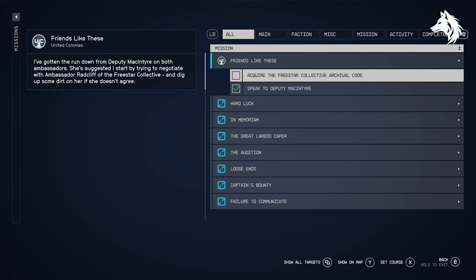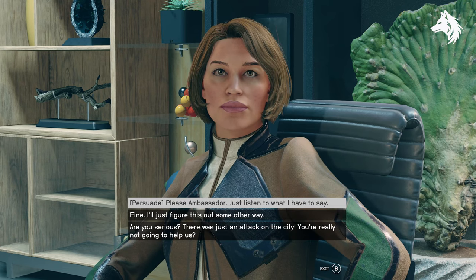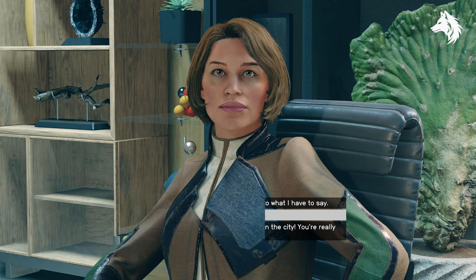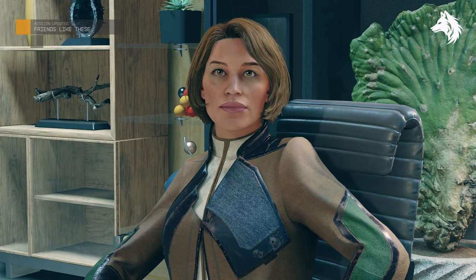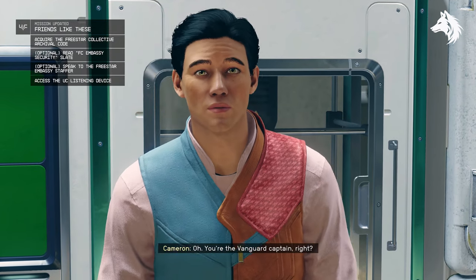During the quest Friends Like These, you need to get an access card from Ambassador Radcliffe. The options here are important — you need to make sure you tell her you will find a way to get the access card, so don't persuade her. Then you talk with her staffer Cameron, who will help you get some dirt on the Ambassador.